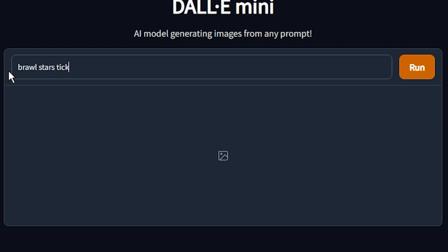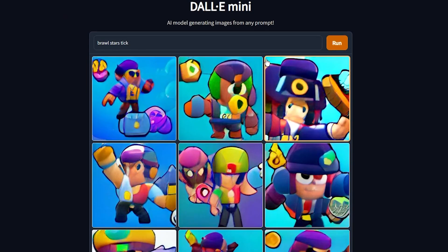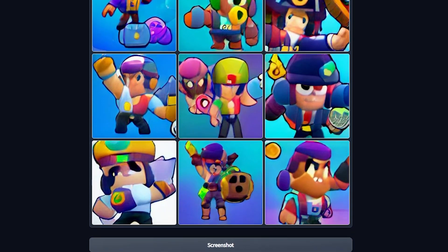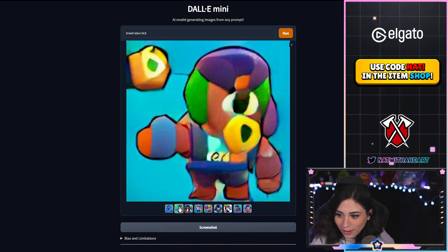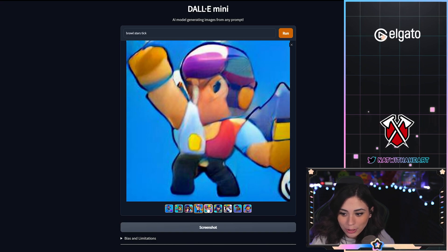First off, I'm going to write 'Brawl Stars Tick' and run it to see what happens. This is what came out after I clicked Brawl Stars Tick. Look at how weird these are. They're actually kind of freaking creepy.